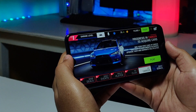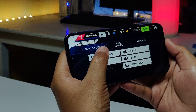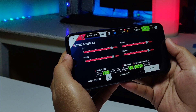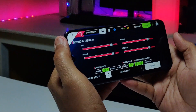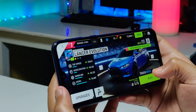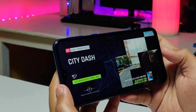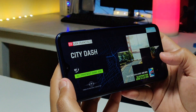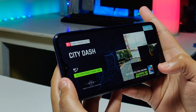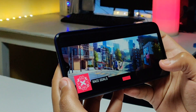Playing Asphalt 9 with high quality graphics, there is no lag and not even a single frame drop. Let's play this game for 30 minutes to see how the battery holds up on the Galaxy M20 with the Samsung 14nm-based Exynos 7904. Ignore any background noises in the gameplay as I'm using my phone camera and not a professional mic to record.